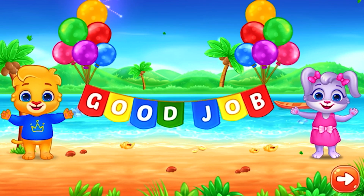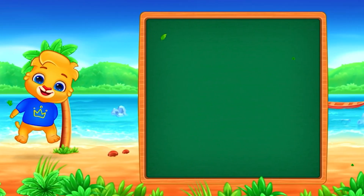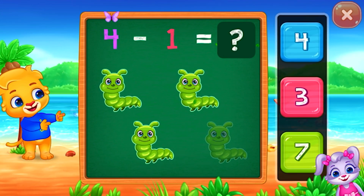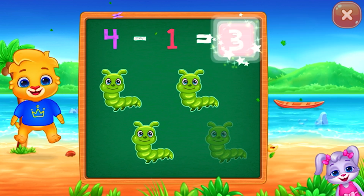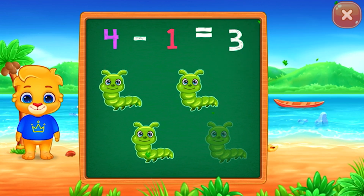4 minus 1 equals 3. Woo-hoo! 4 minus 1 equals 3.